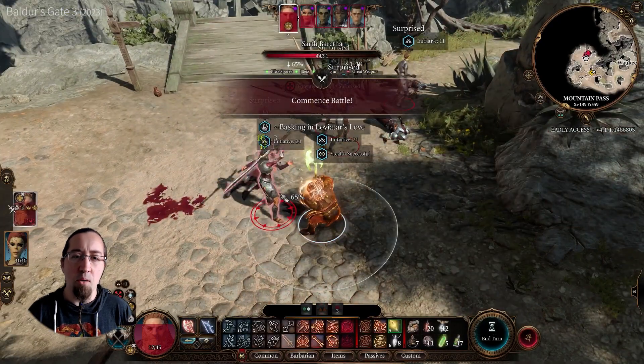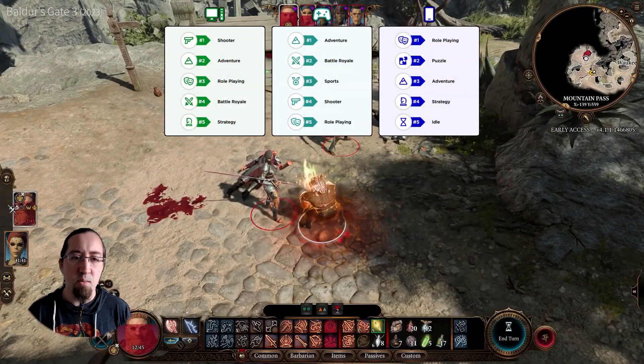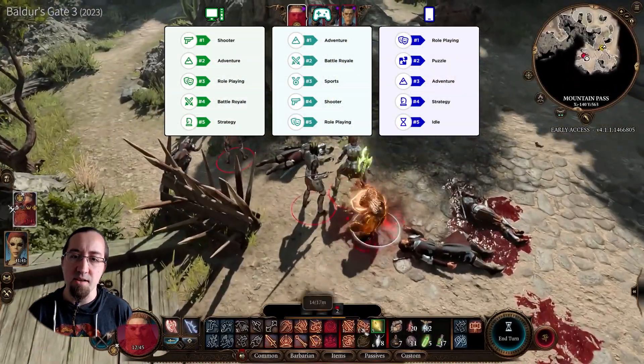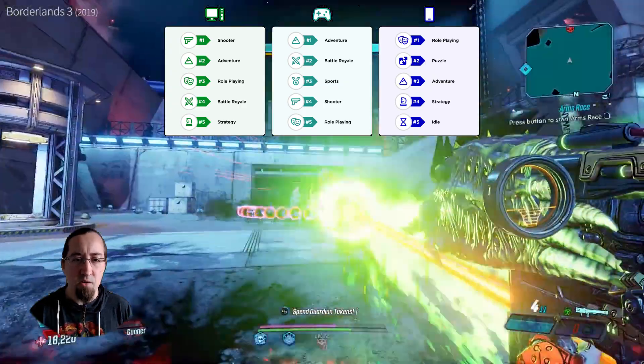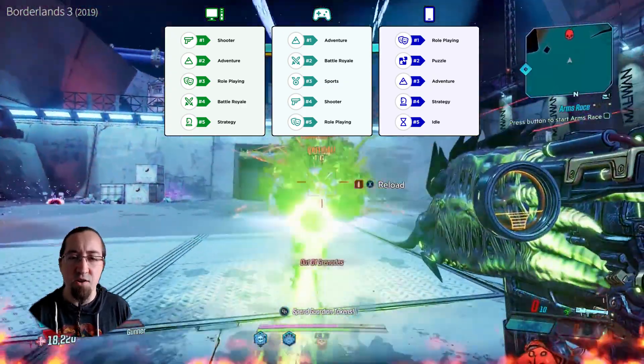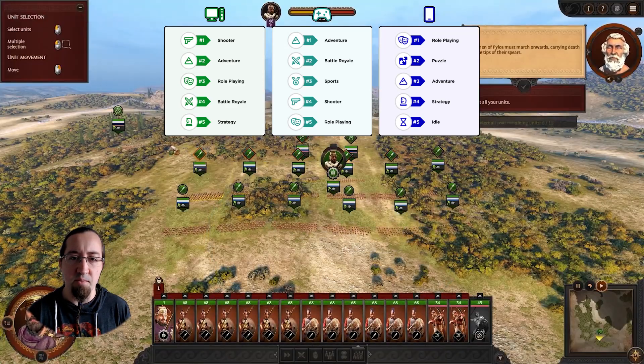Damage is almost omnipresent in modern video games, as a major share of genres builds on combat and or competition. This can be, in a classical sense, the strength of your attacks or spells in action or role-playing games, or the amount of harm your projectiles inflict in shooter or battle royale games, or the strength of your units or armies in strategy games.